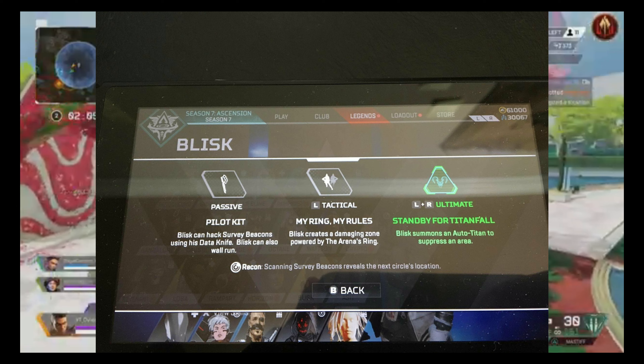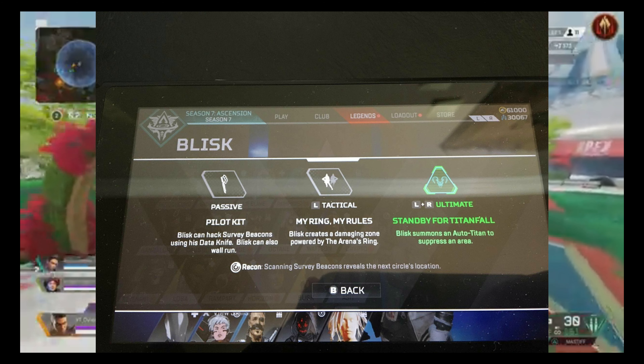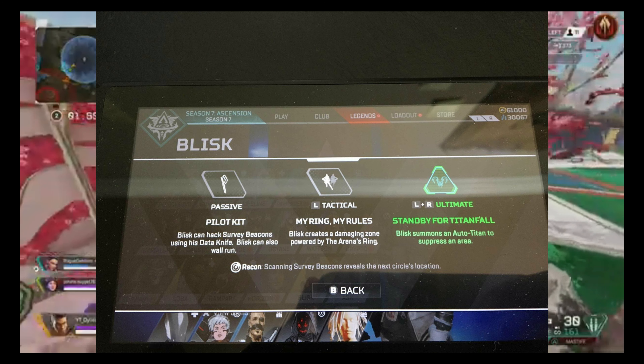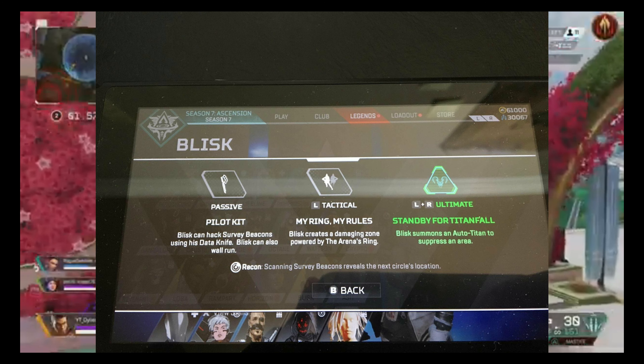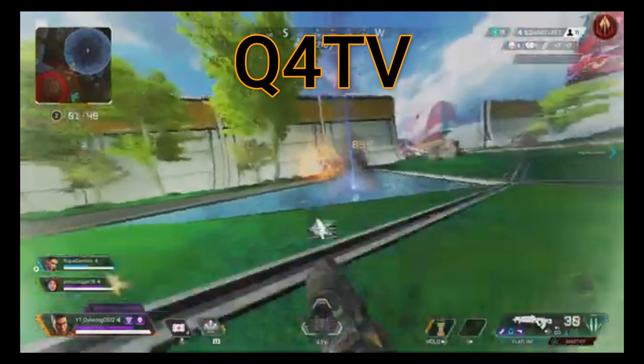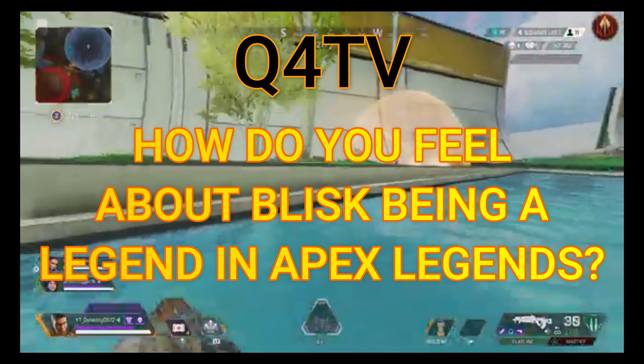His tactical I am a little bit skeptical on, because I wasn't the biggest fan of the recent Ring Fury mode. But I think it would be a very good way to cut off a potential third party or choke points across the map. And of course his ultimate being a Titan is probably going to be the biggest talking point — I'm actually a little bit stunned that this could be his ultimate ability. I think this will either be the best ultimate or the worst ultimate in Apex Legends, depending on how Respawn plan to balance the Titan.